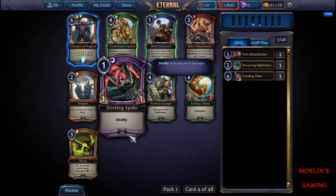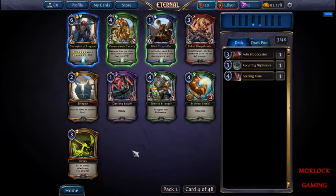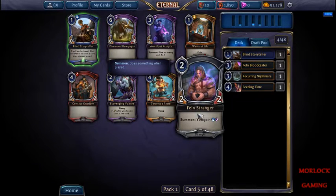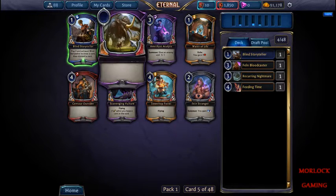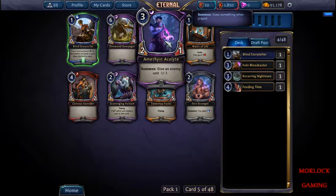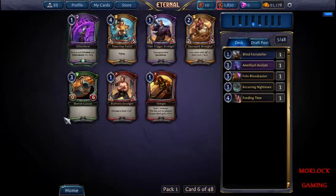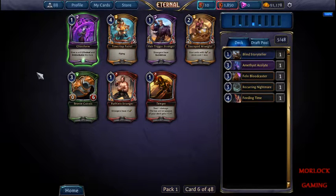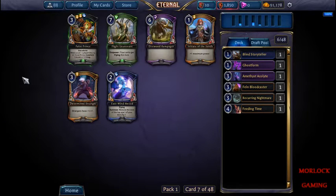Or we can take the deadly spider. There's another one of them. We have a stranger that fits our colors, a big guy, a little guy, and then give an enemy minus one minus one - I think I'm gonna take him. He's pretty good. Give a unit lifesteal and unblockable in ghost form, or we have a stranger card. We'll go ahead and do the ghost form.